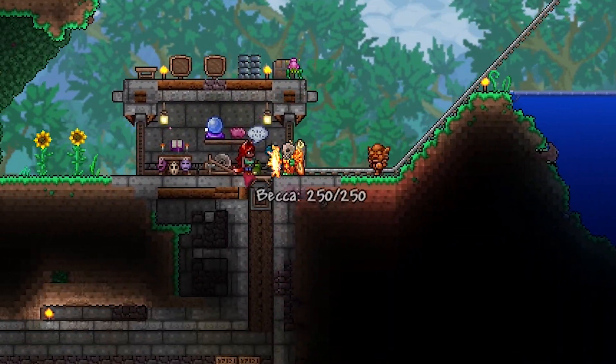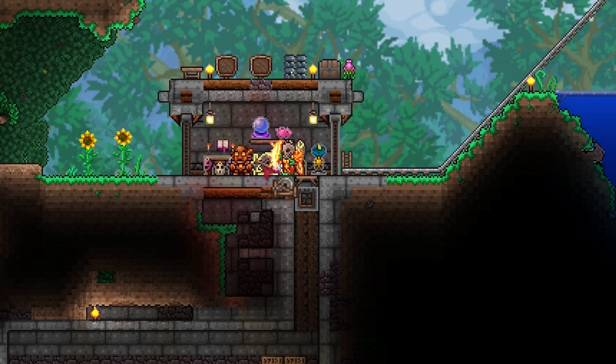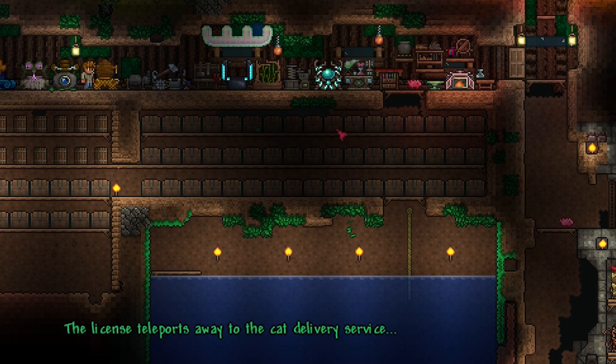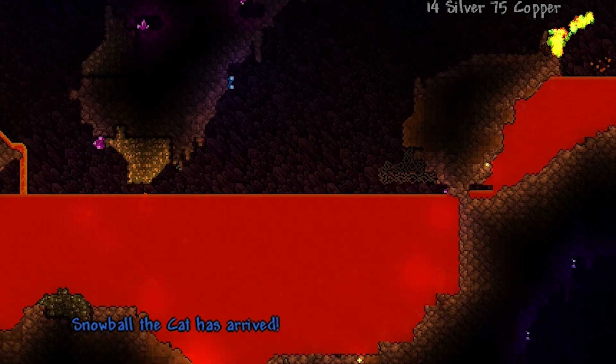So, to spawn the cat, what you have to do is get the cat license from the Zoologist NPC and consume it. And then the following day, the cat will spawn.